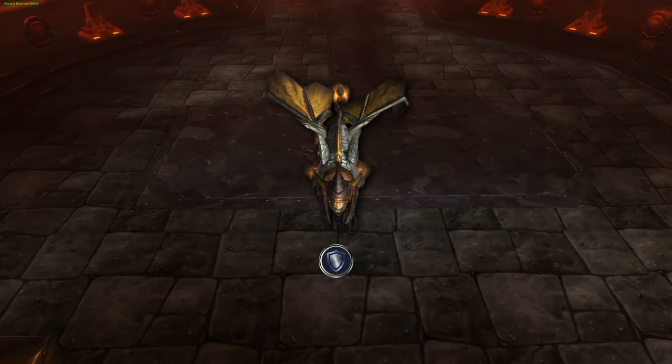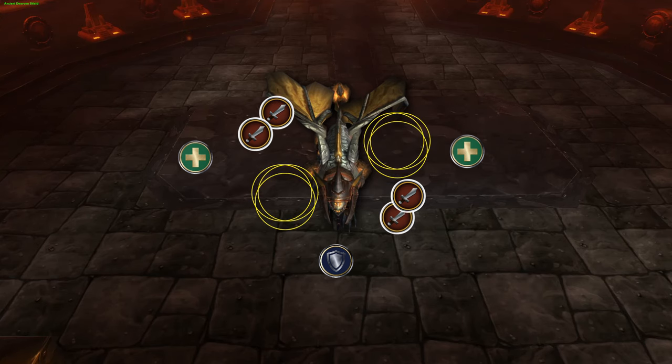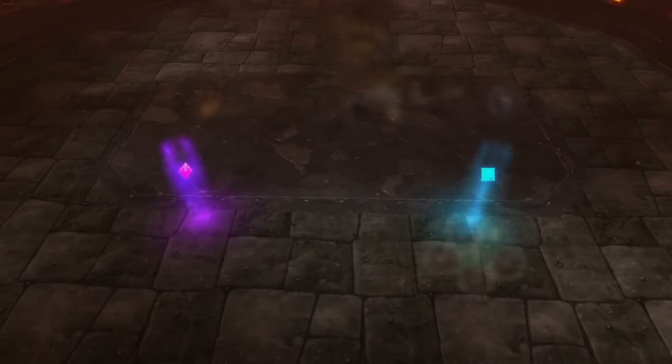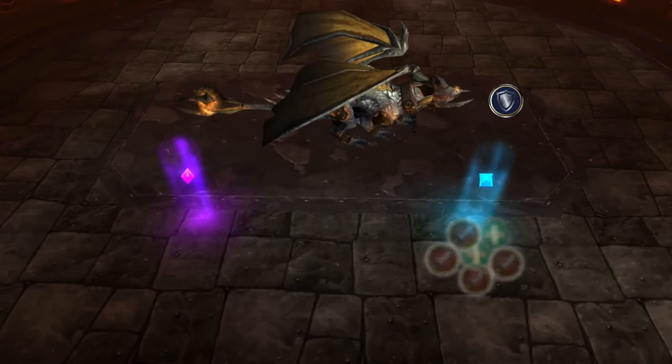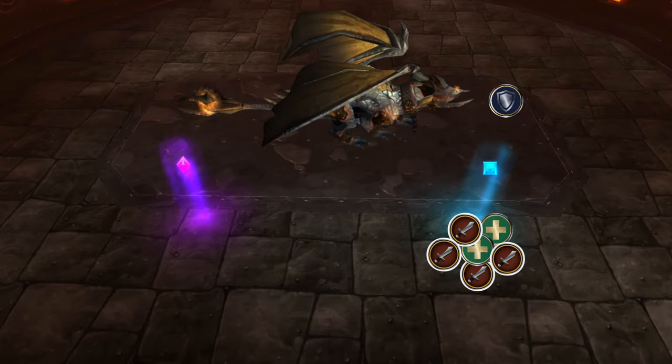There are two ways to deal with this mechanic. One way is to have the raid spread around the room in two semi-circles, and it will be up to the individual to move from each ring. The other way is to form two camps on the side of the boss and move between two markers for every single pulse. This requires more movement, but makes AOE healing easier and it will be easier to interrupt the adds.